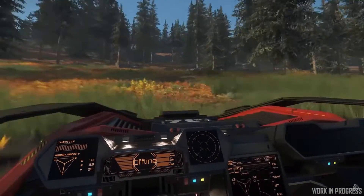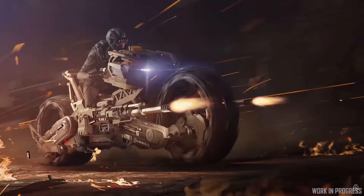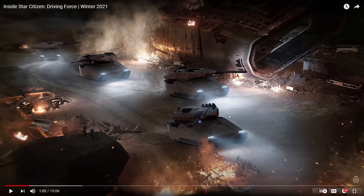Making ground vehicles better gives us a more varied experience in gameplay. The Cyclone was going through rocks - you saw the wheels just phase through them. Hopefully in the future they'll fix that. I cannot wait for the Nova Tank, though it'll be hard to know how it'll be utilized. You'd also need something like an Anvil Ballista to protect from air because I can see ships just annihilating tanks.